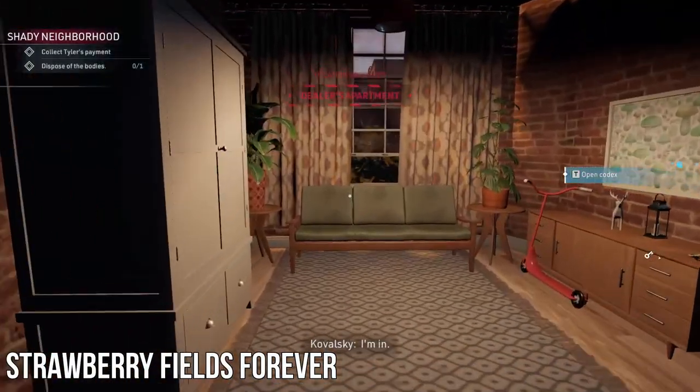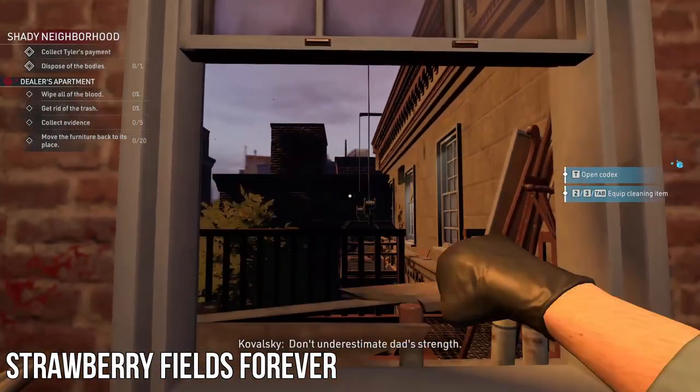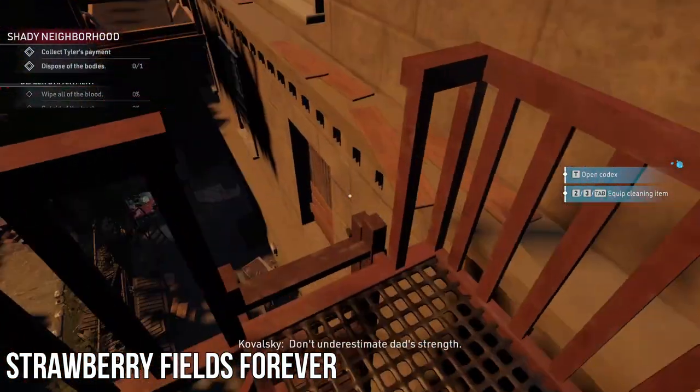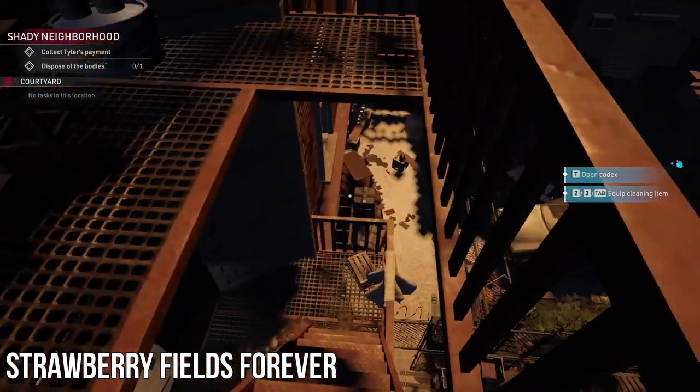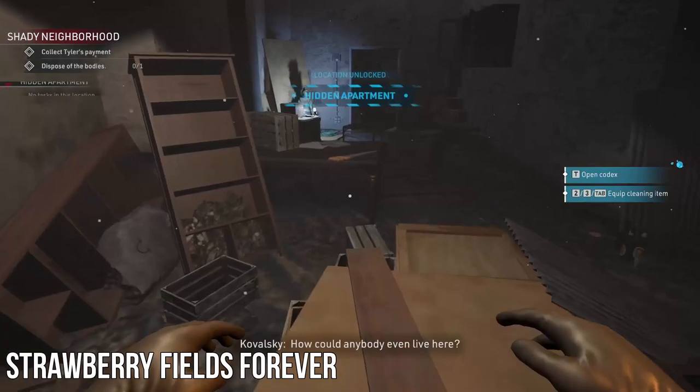The first achievement we're going to be going for is Strawberry Fields Forever. After you start the tutorial, run up the stairs, go into the apartment where you clean, go in the second room, turn left and break open the window. You're going to want to drop that ladder so you can get down behind the fence later.